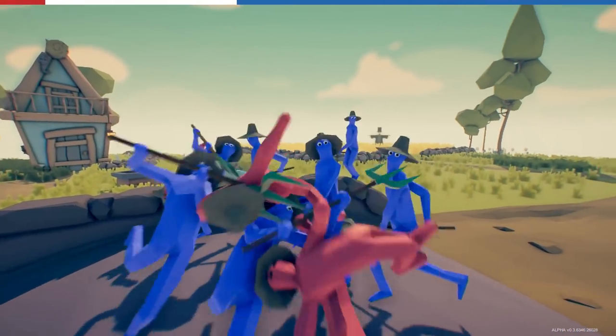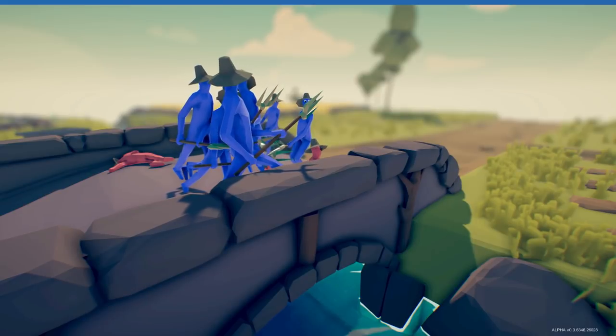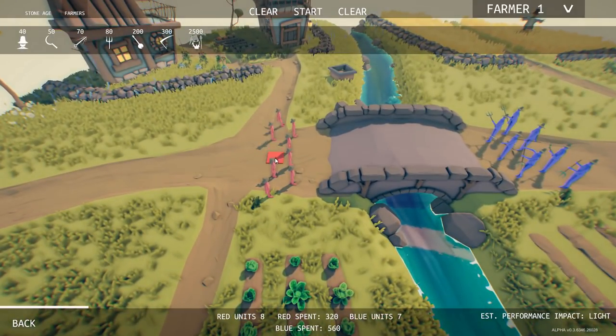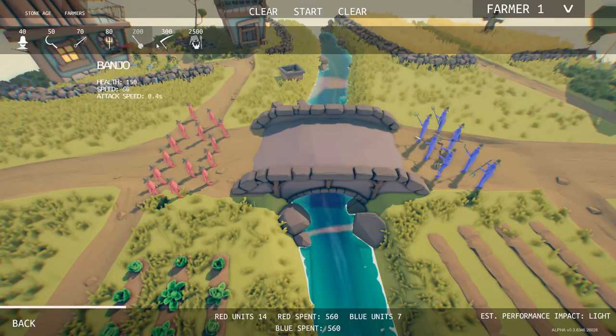They've got hops for days — look at that! Are they trying to suplex the goddamn farmers? Oh my god, what's going on? This is gonna be a fun new faction to play with — the halflings. They're like kangaroos, kind of, if kangaroos wrestled. This is dope.